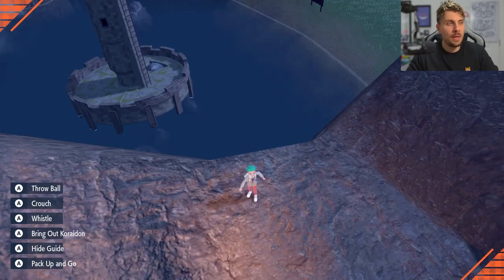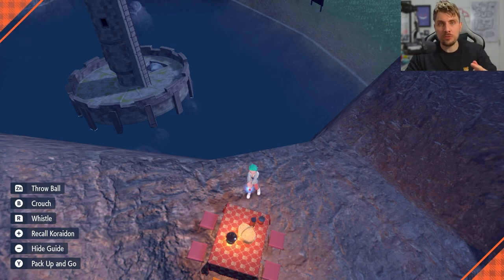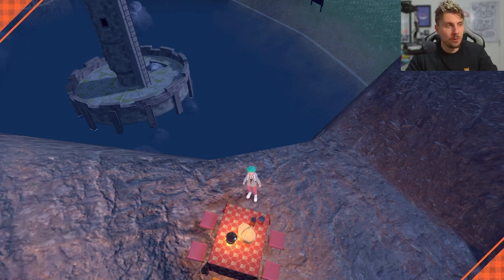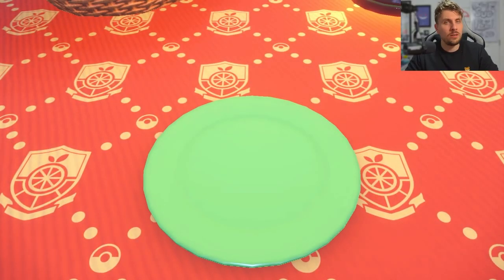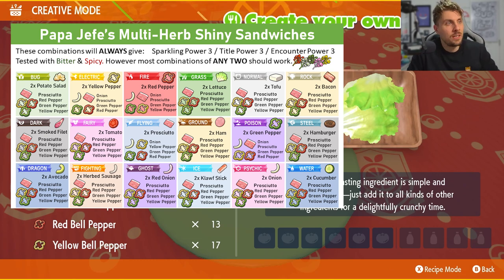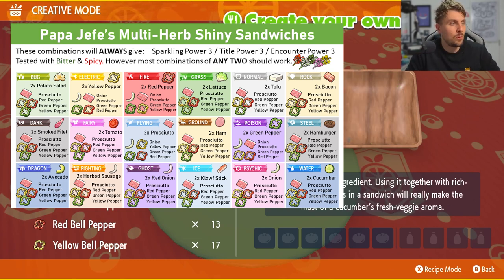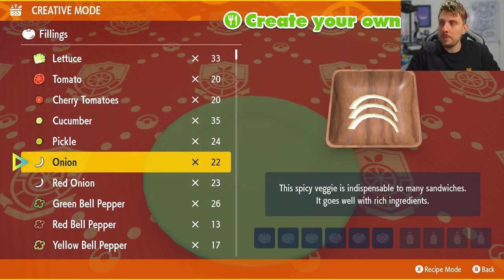Then you're going to want to set up a picnic. We're going to want to create a sandwich that gives us Level 3 Sparkling Power and Level 3 Encounter Power for Poison type Pokemon. I will put an overlay on the screen to give you a few options of the different ingredients you're going to use to get this required result.